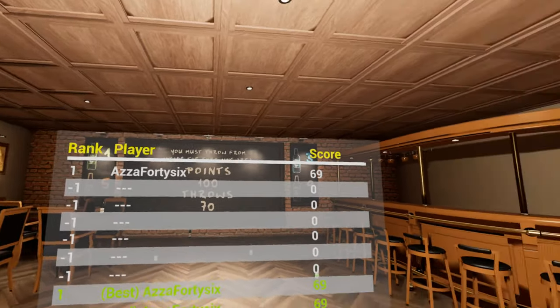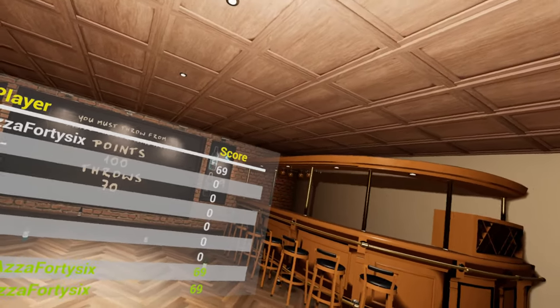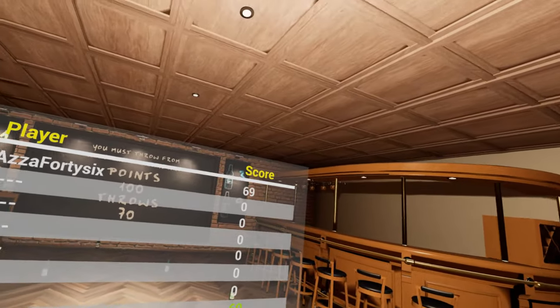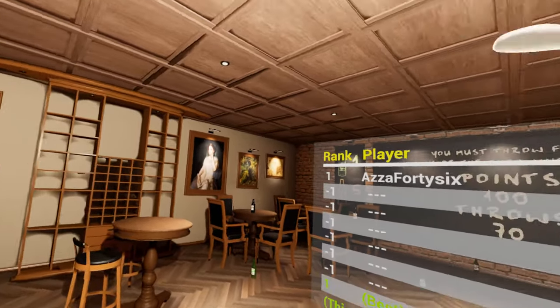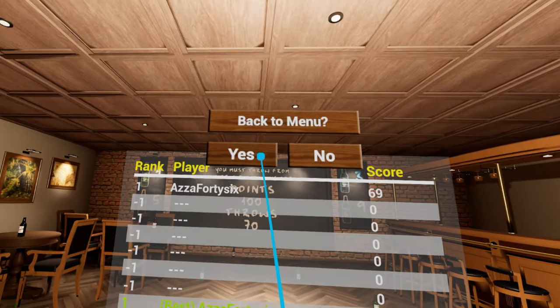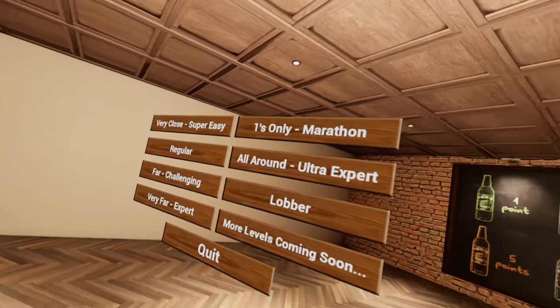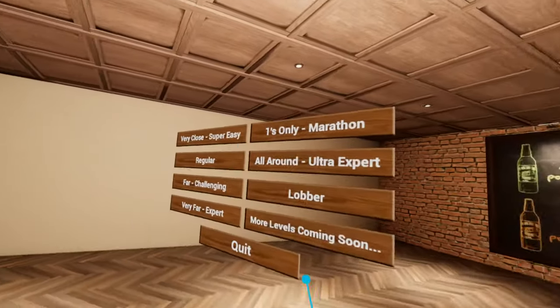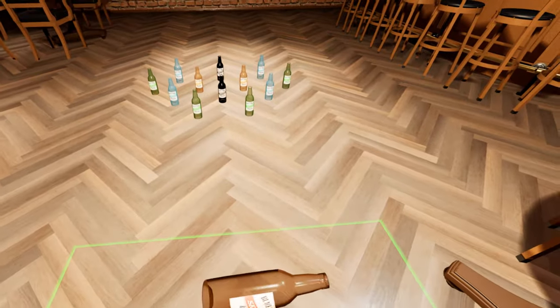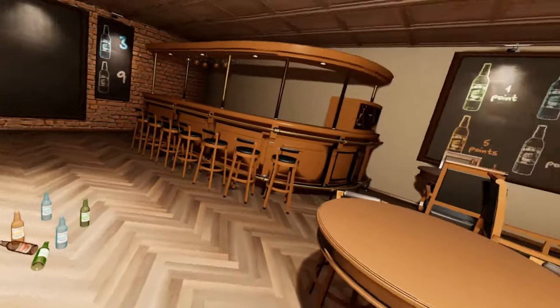As of 46, scored 69. Perfect score guys, top of the world - first person ever to beat this. Back to the menu. First people to beat ultra hard. And I think we're going to go ahead and finish this off by doing one more super easy now that we know exactly how to play - I'm going to show you how good I am at this now. Let's go ahead and knock these down.